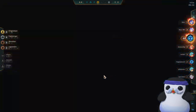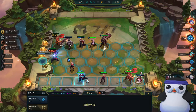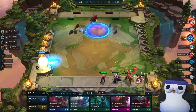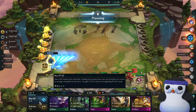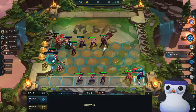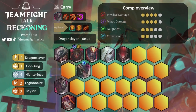I finally hit Yasuo 2-star at stage 4.5, which is quite late, but since I am on a win streak I am still healthy enough to reach level 8 and slow roll for 3-star Yasuo from there. Obviously pick up every Yasuo you see on the way. After Raptors I decide to level up completely since I already have a 2-star Lulu waiting on my bench and I don't want to lose my win streak. Reaching level 8 at stage 5.1 means we finally reach late game, and this is the board we want to play.